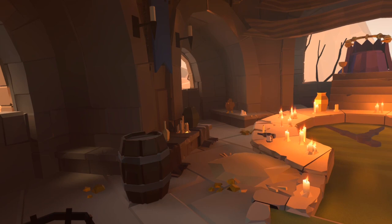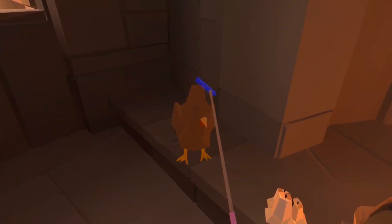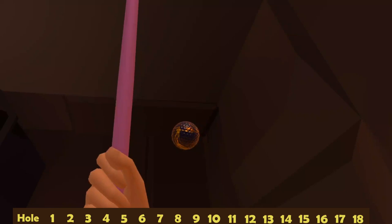Number sixteen — we are into the clock hole, and this is probably the hardest ball to find on the course. Head over towards this brown chicken, give him a pat, turn to the left and there's this dark urn, and just tucked behind it — it's really tricky to see if you don't know it's there — is a lovely labyrinth themed ball.